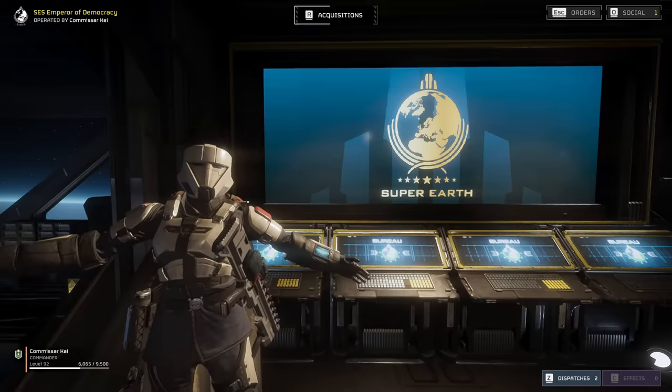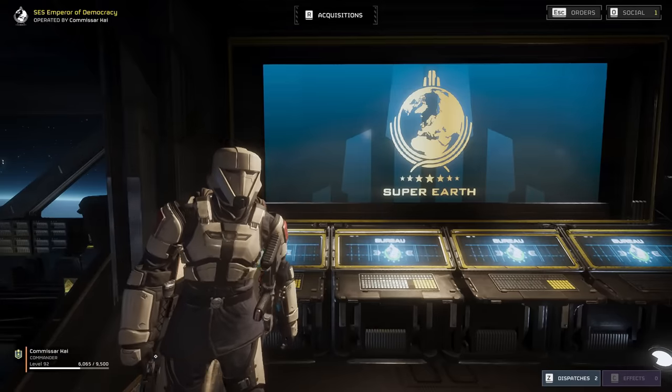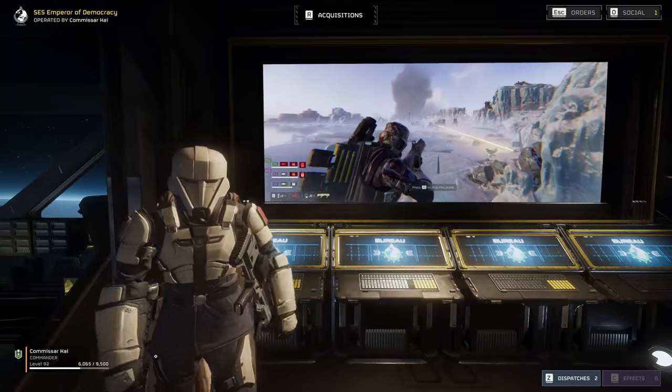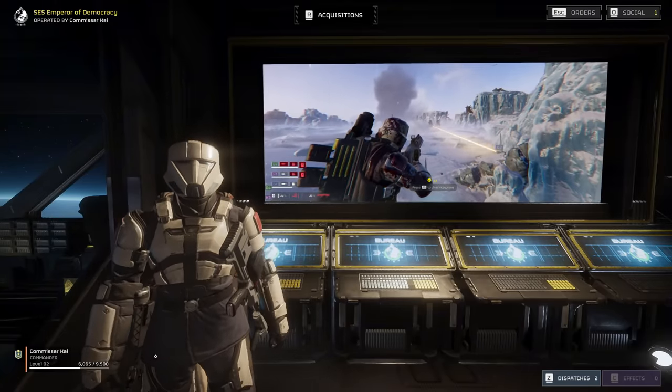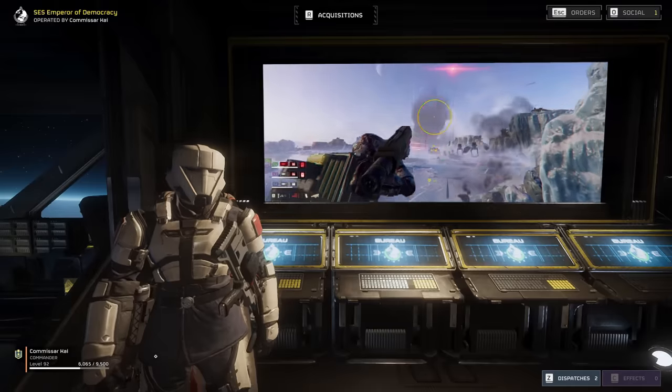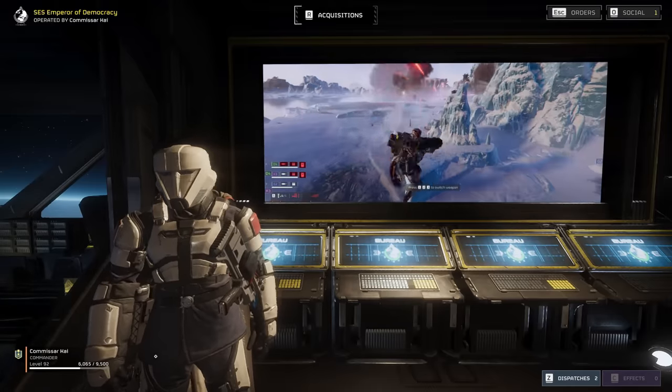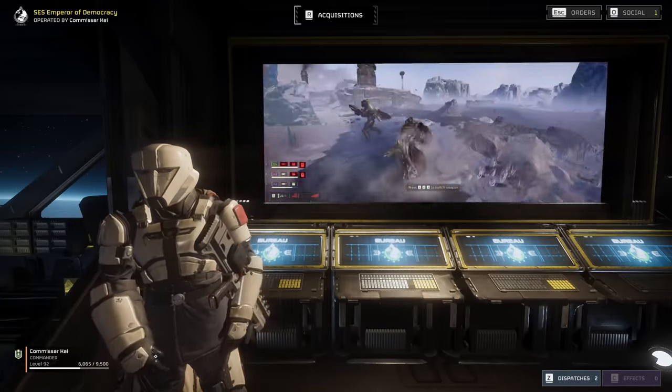Welcome to the SES Emperor of Democracy. My name is Commissar Kai, and today we're going to be looking at how to support our team from both long and short range with an incredibly lethal loadout. The Plasma Punisher is going to enable us to either hold the line or clear a path for our squad, while the Spear can be sniping out those high-priority targets so our team can mop up.